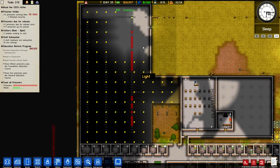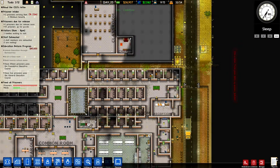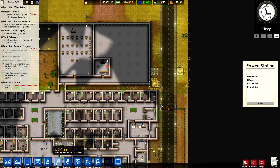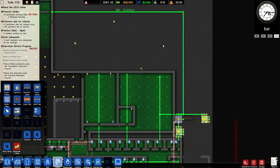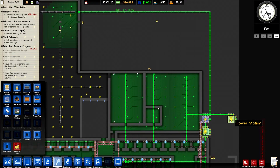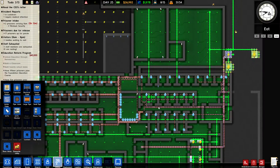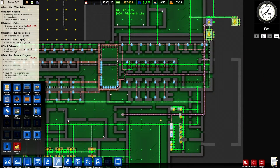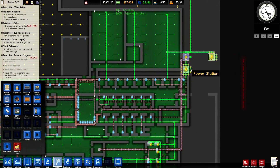They're installing the electricity cable now. I've had to install a second power station - if you click on utilities you can see I've got cable running from this second power station that's not attached to the main electricity grid from the first power station. That's mainly because connecting them keeps giving me a power cut, so that's one way of overcoming that.